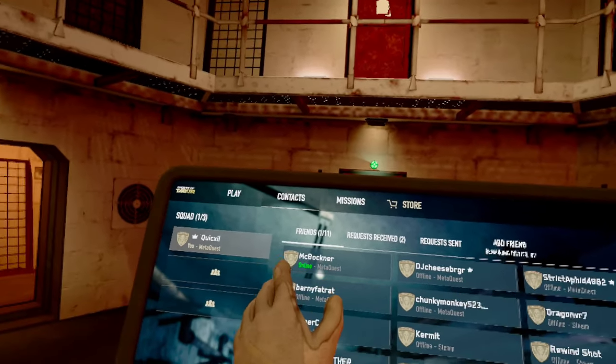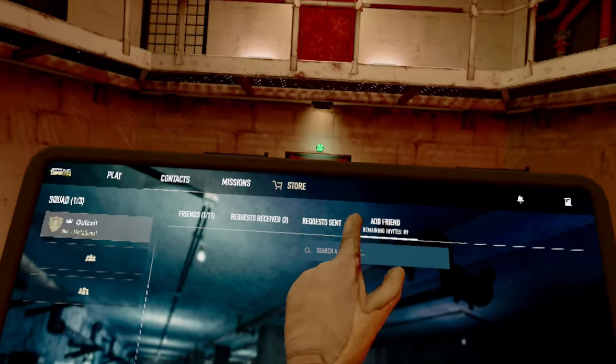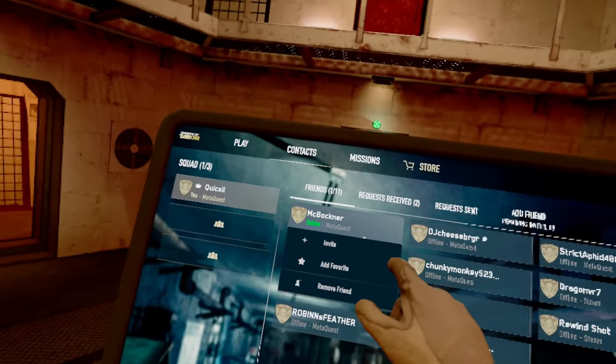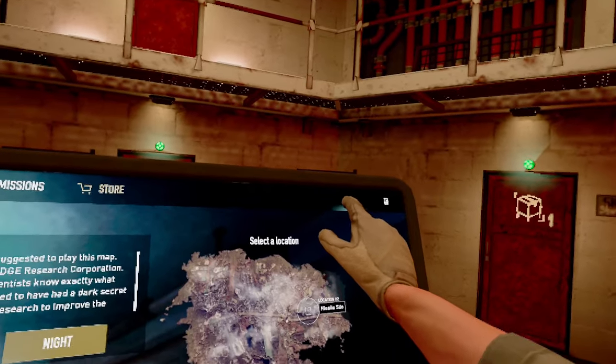The squad invite will take you to your friends page and contacts page. If you want to add someone, go to the add friend button, find their username, and add them. Then when you want to invite them to a squad, go to the friends tab, click on them, and hit the invite button. When you receive an invite, it will appear in the top right on the notifications button.